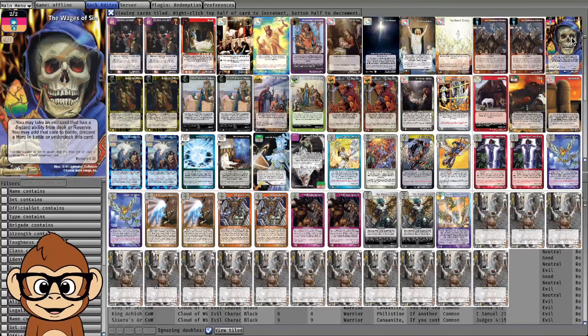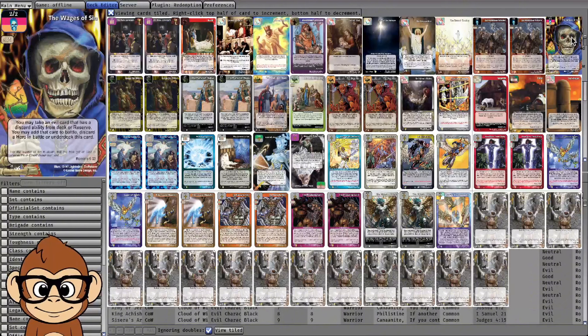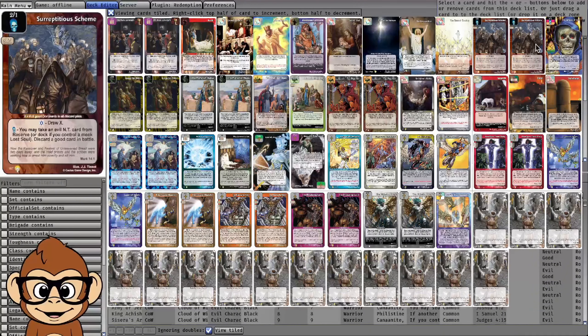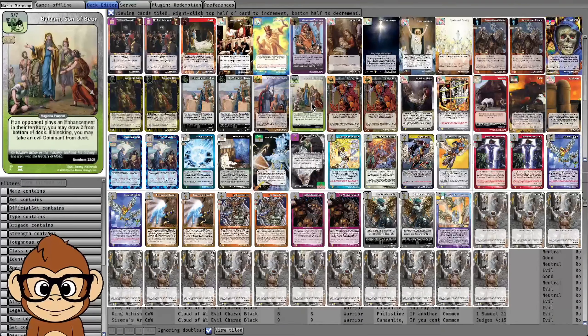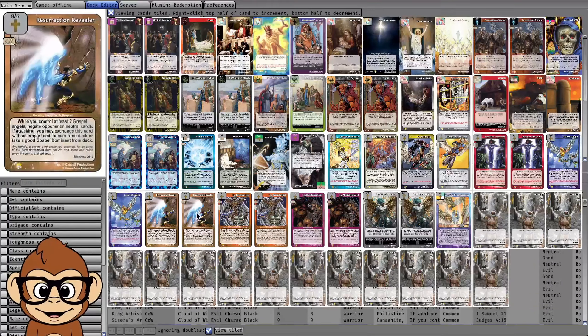If you're playing a 100-card deck you can only play one Wages of Sin but you can play two of these, so I'm not sure if the 100-card version is going to work. Or you can block with Balaam and take a dominant from your deck — an evil dominant can fetch your Burial.